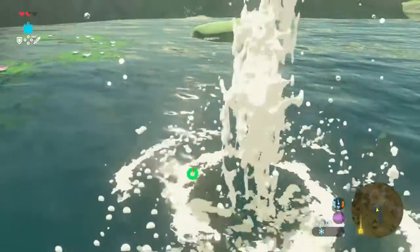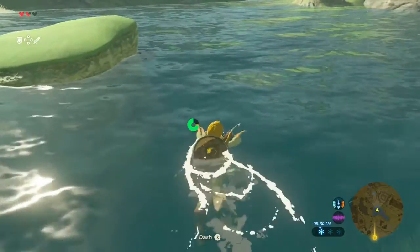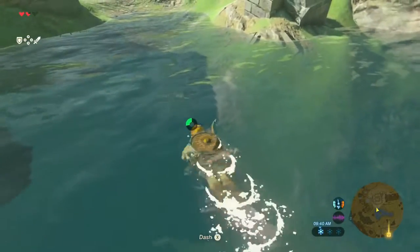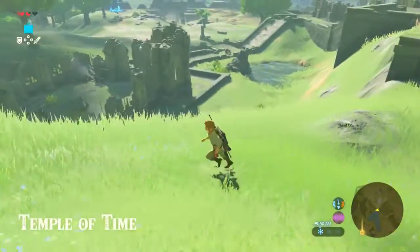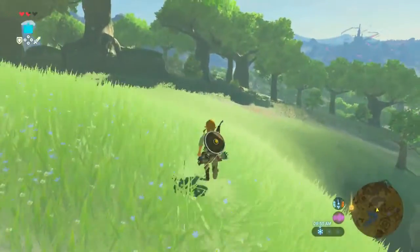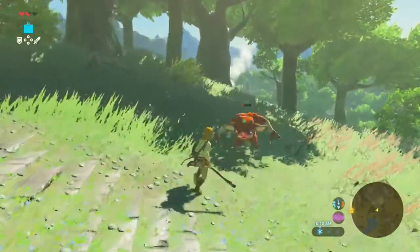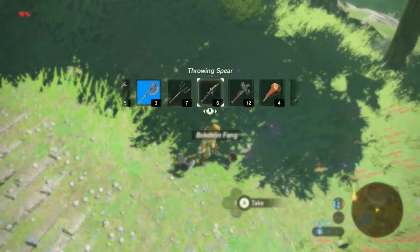No problem. We can dive, it looks like. Let's catch some fish if we can. X to dash - like climbing, it's the same button we use to dash when we climb. Let's see if we can find another bird or two for more meat. I don't want to use that - let's use our rusty broadsword.